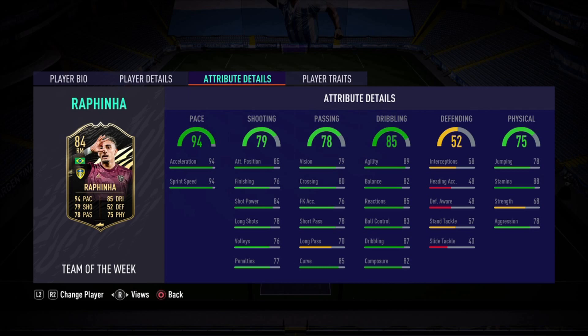Let's look at the in-game stats. As you can see on the screen: 94 pace, 94 acceleration, 94 sprint speed — super fast player. His gold card is really fantastic. I didn't get to review it but I've used it several times and I'm really impressed with this card.